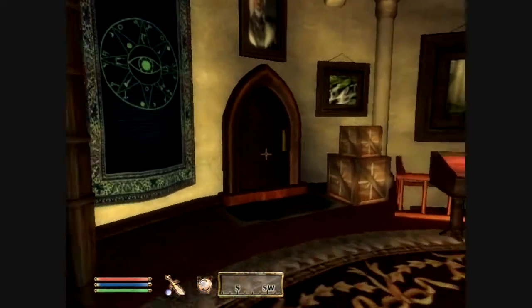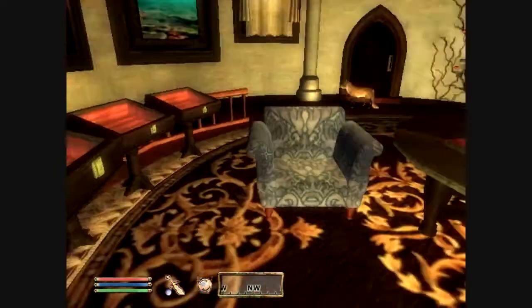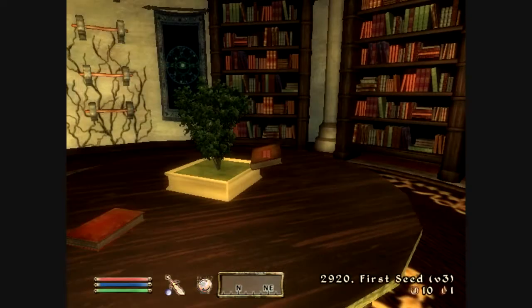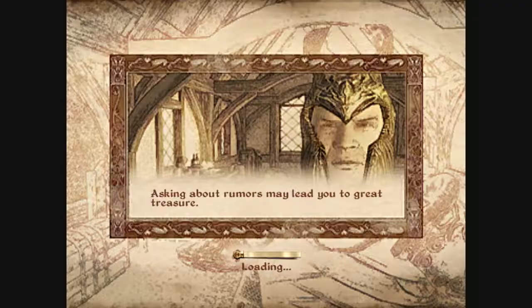I'm just gonna leave these two other books on the table here - there's not really anything that needs to be done with them. Now that we've taken care of that, we have other stuff to take care of, which is depositing the other items we have.